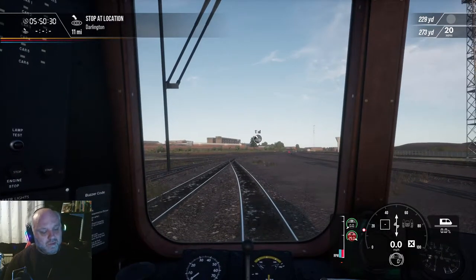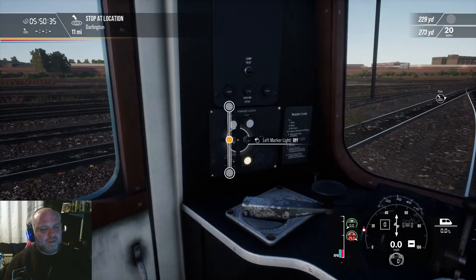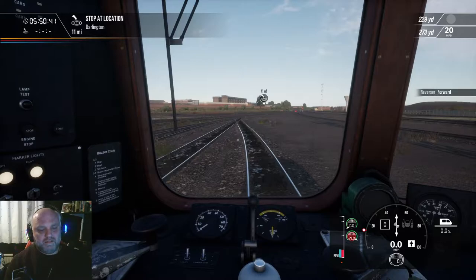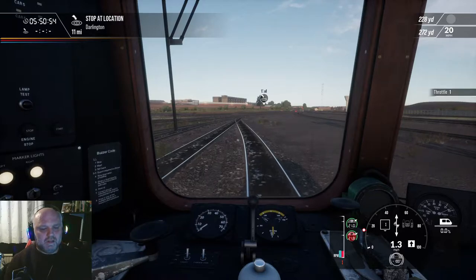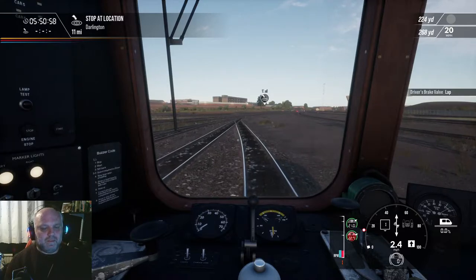So push the control circuit key on, marker lights onto white, put it into forward gear, stick it into gear one, release the old brakes, and then it will start throttling up. Just stick it into throttle one position — we're going. Put that back into the lap, then you have brakes.